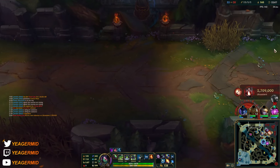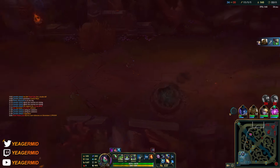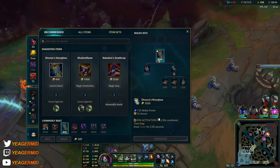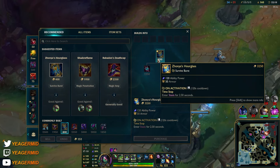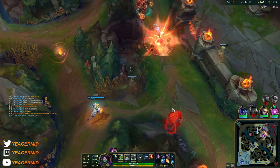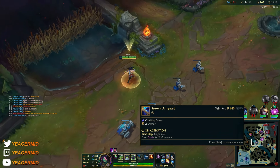The reason you're getting Zhonya's Hourglass is that it gives you better engage and also safety — aggressiveness and defensiveness in one item — and it gives 120 AP now, so it actually gives a lot of AP while also being a really good defensive item.